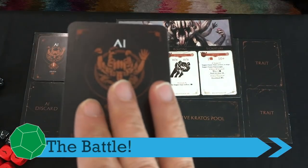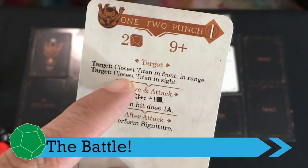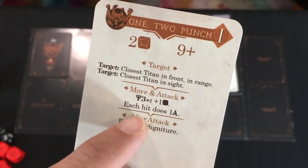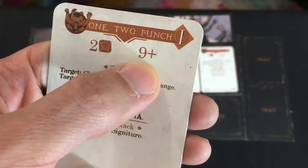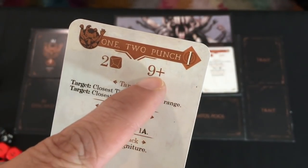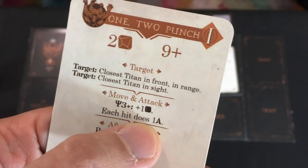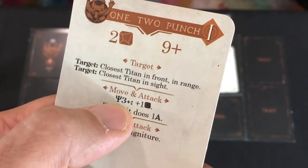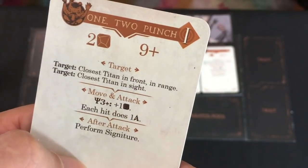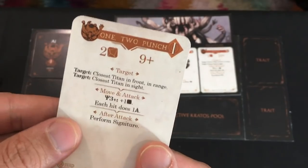On the primordial's turn, all we do is draw the first card. We've got a One-Two Punch. It targets the closest Titan in front in range. He's going to move and attack for two dice with a nine-plus needed to dodge — the primordial always hits you, you get a chance to dodge to try to cancel it. Each hit deals one danger. And if the person targeted has three or more fate, they get hit for three dice instead of two. Then afterwards he performs his signature attack.